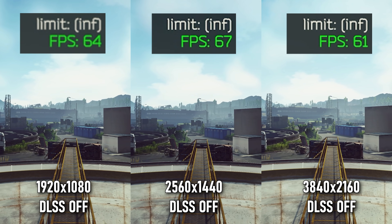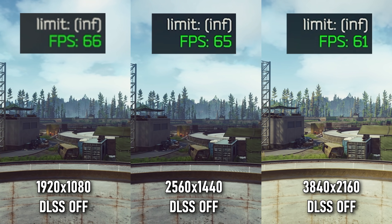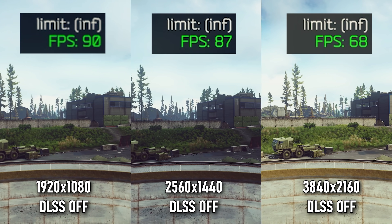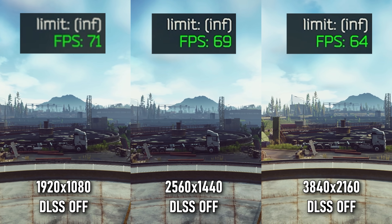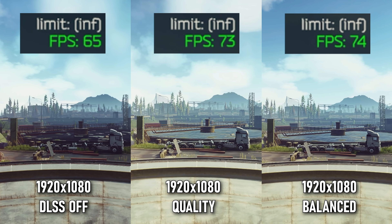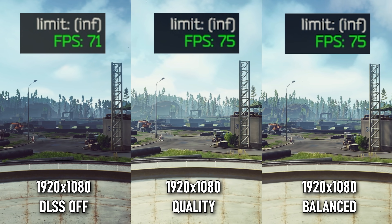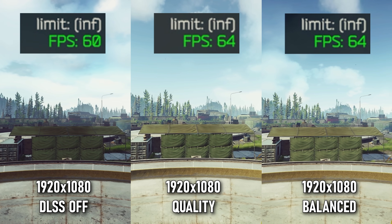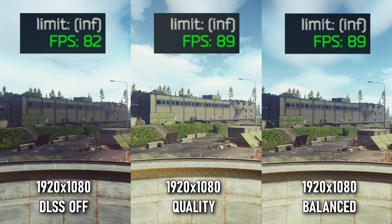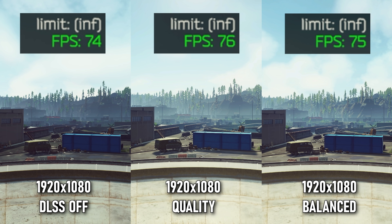We tested at the water treatment plant, looking at the three main resolutions without DLSS. 1080p has the most FPS and 4K the lowest, though not by much since I maxed out GPU load for a fair comparison. Looking at 1080p with DLSS, quality versus balanced is really interesting — quality is only 2 to 3 frames worse than balanced, but the image quality difference is huge, especially with shimmering in the distance, making quality the clearly better choice at 1080p.